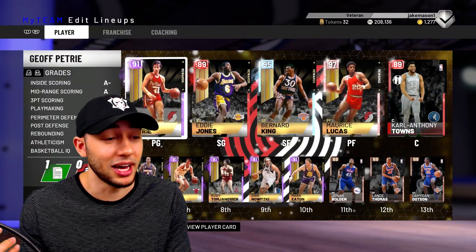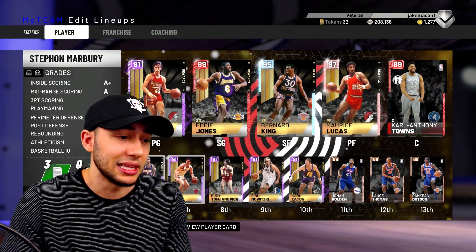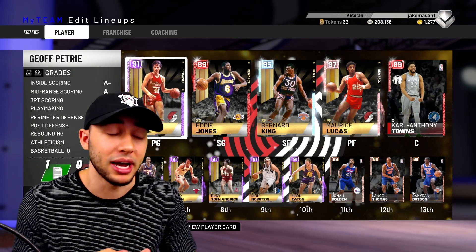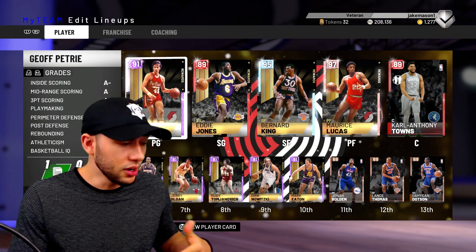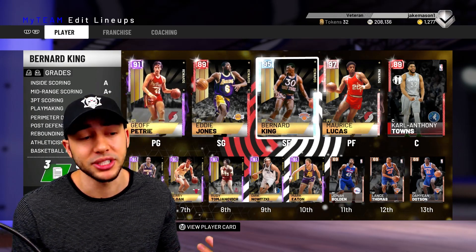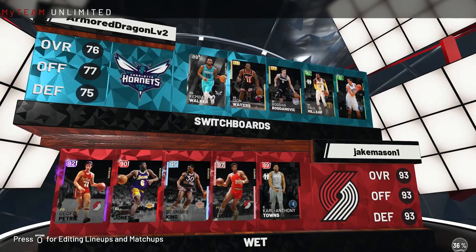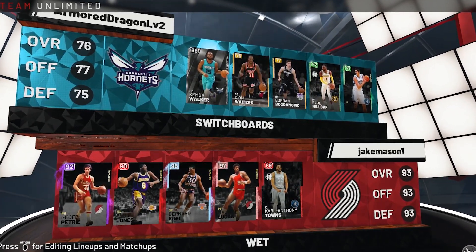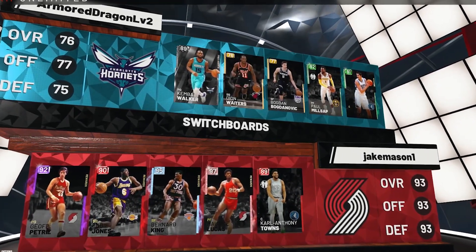Looking at the rest of our lineup, we've made a lot of changes — we've gotten a lot of tokens from finishing domination, so we got quite a bit of new amethysts in the lineup. The gameplay is going to be focused on Maurice Lucas. I do have two more diamonds to show you guys, so if you're ready to see gameplays of those, make sure you drop a like. We're going to hop into a game of Unlimited and see what Maurice Lucas can do — see if he's worth the grind. We finally found a matchup; the dude's team is not looking so hot compared to ours. Maurice Lucas's matchup is going to be up against Paul Millsap — definitely going to have to take him down low. Let's get it.